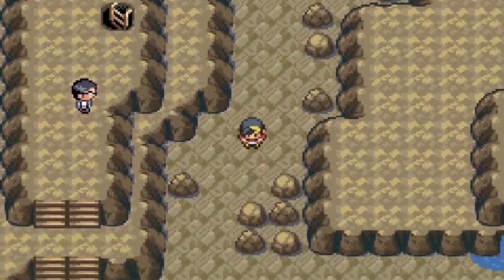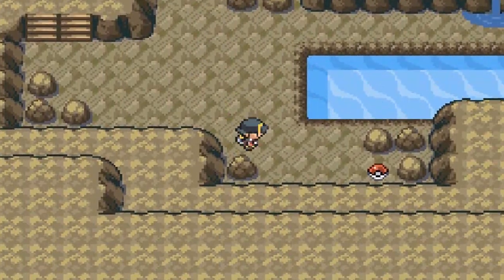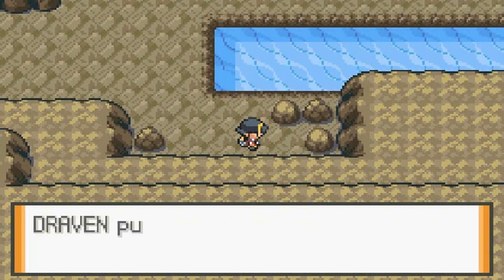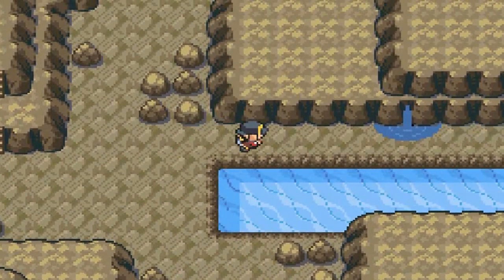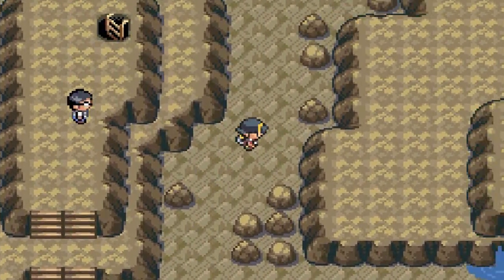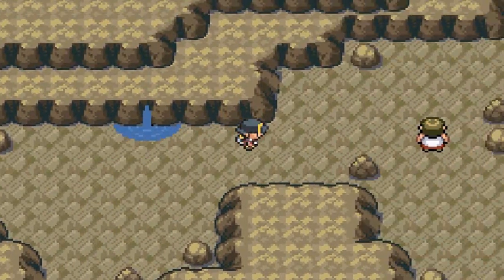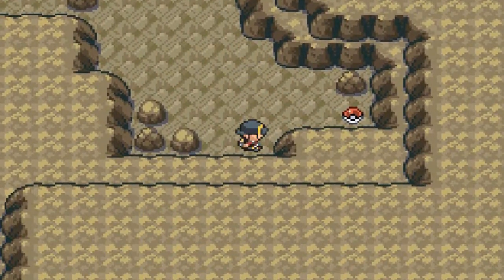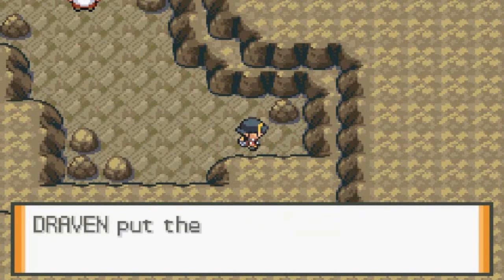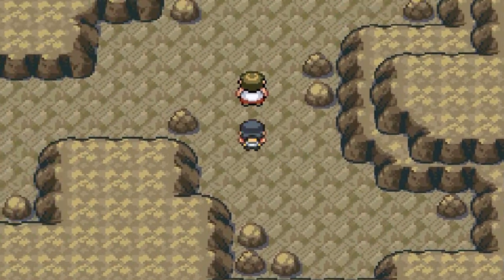There should be a hidden item right here somewhere. Oh, there's an item — we found ourselves another potion. That must be the exit then. So what is this area right here? We found ourselves another item, which is a Great Ball. Haven't seen those Pokeballs in quite some time, but it's still a good one.